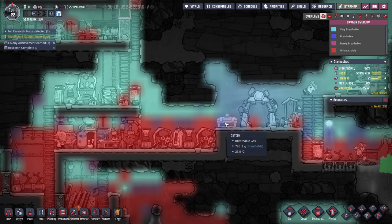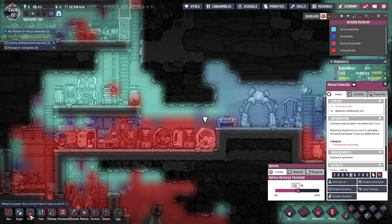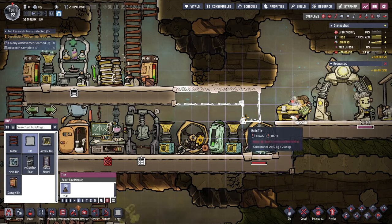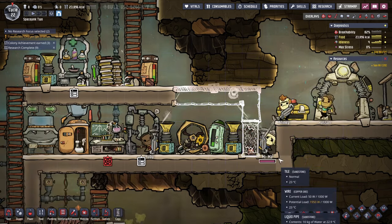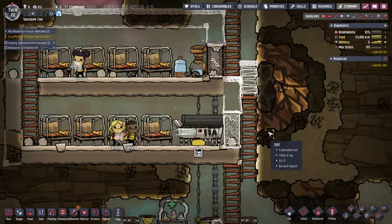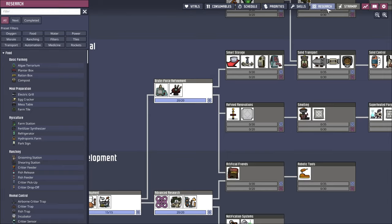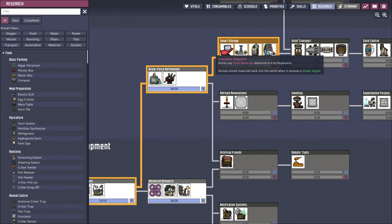Maybe I'll put an airlock here instead. The manual generator — you know what, we shouldn't need manual generators anymore. We'll try to put an airlock here and close this off. They can climb two tiles. I really need to make more use of this. I hope the wires don't mind being part of an airlock. Probably we don't need too many airlocked portions. We need more science. Brute force refinements. Smart storage sounds like a good idea at this point.